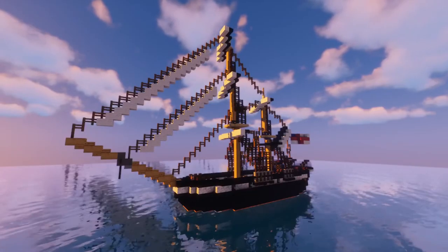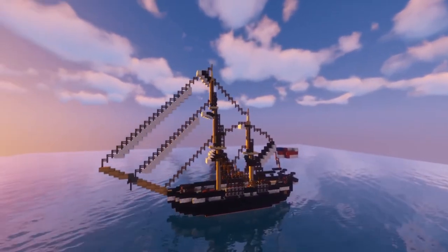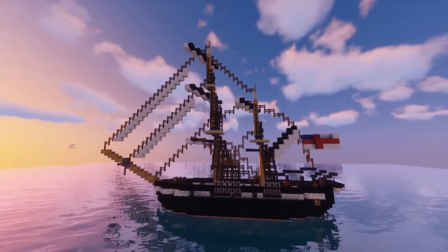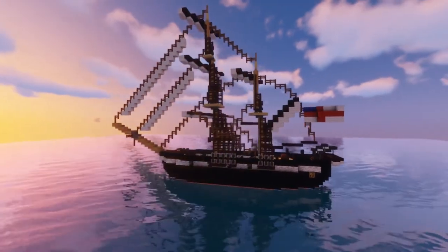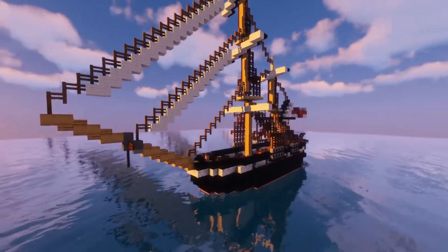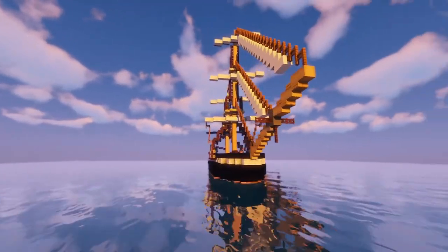Hey, and welcome. Today I'm going to show you this bomb ketch right here. As you can see, she's rigged as a ketch — this one with the mast beyond the main. And yeah, as you can see, quite a sturdy and stout build ship. This is a bomb ketch, set up to carry mortars.